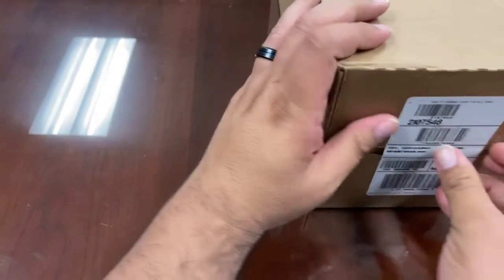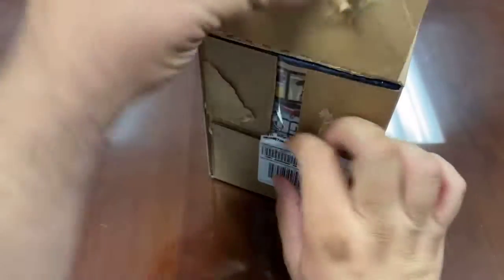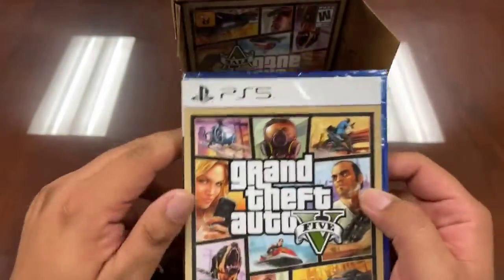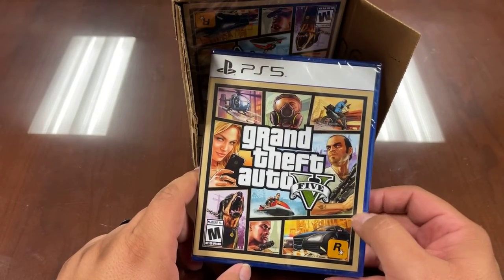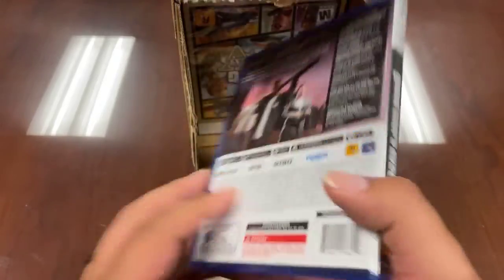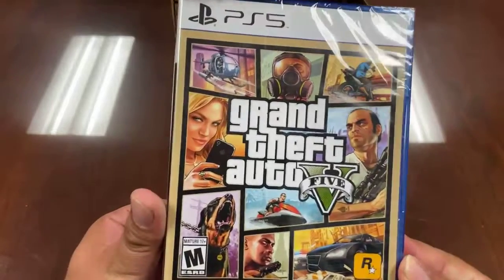So you can see this is what a case pack looks like. This is how they get shipped out from the manufacturer, wherever they're produced. There's many places across the country where games are produced. And look at that — you get 30 copies of GTA V. When you're a big box retailer like a Walmart or a Target, when they get a case pack, that's what they receive. Usually if they get less, it gets cracked open and they ship them less. But when you order a whole bunch of them, this is a physical copy of GTA V.